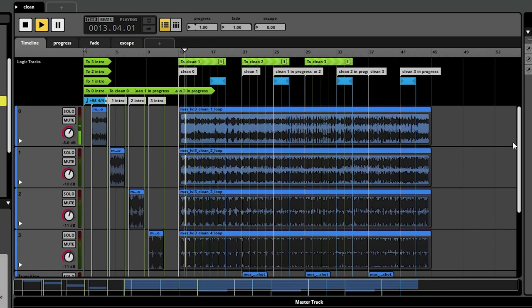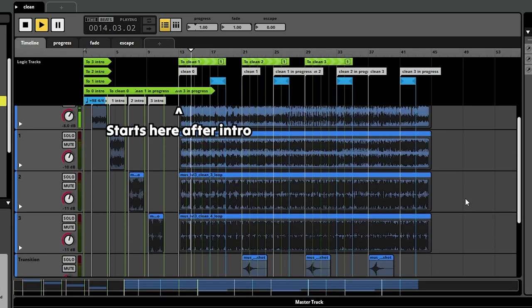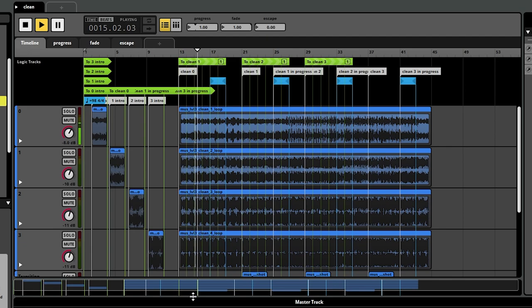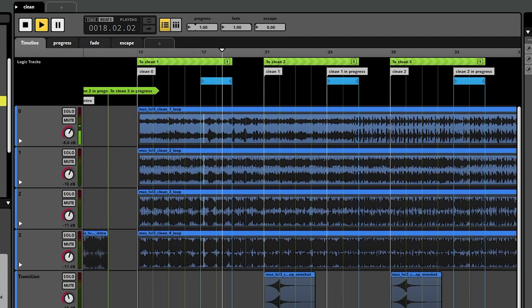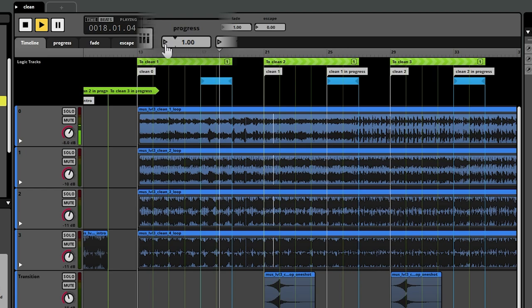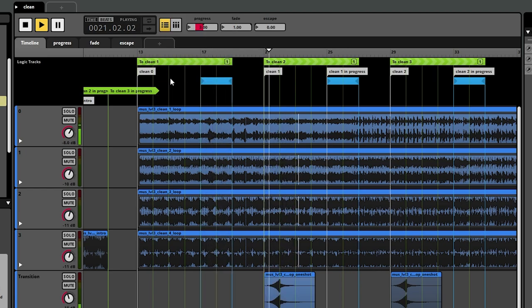The playhead starts at clean zero and then makes its way forward, but once it reaches this blue thing, it is perpetually trapped in an infinite loop. Remember that the clips are unsynced, so they will keep playing as normal, indicated by the second, smaller playhead inside the clip. Once the player completes an area, the progress counter goes from 1 to 2. This green zone keeps track of that and then sends the playhead over to the next zone titled clean 1, where the playhead gets stuck again and the process continues twice more.